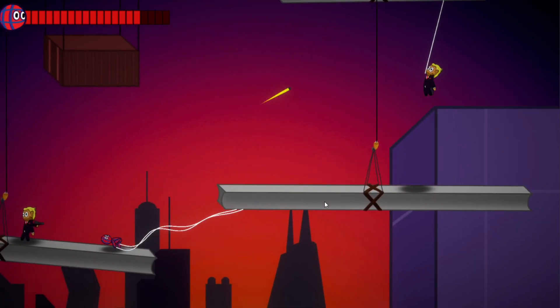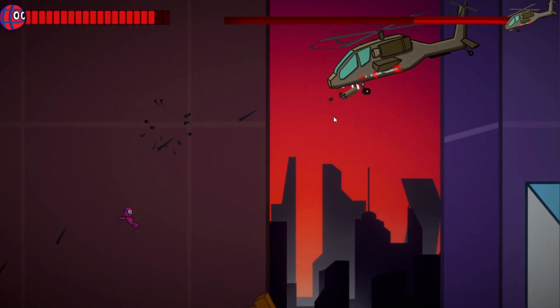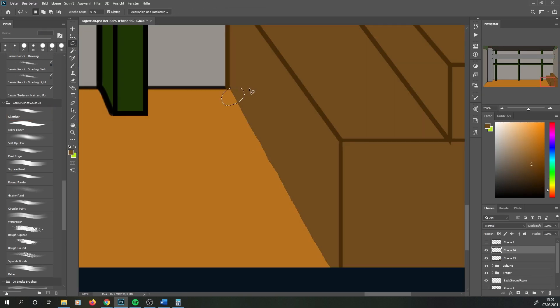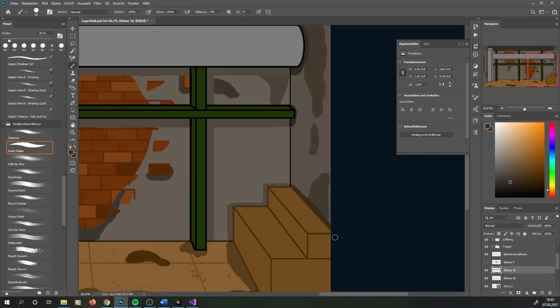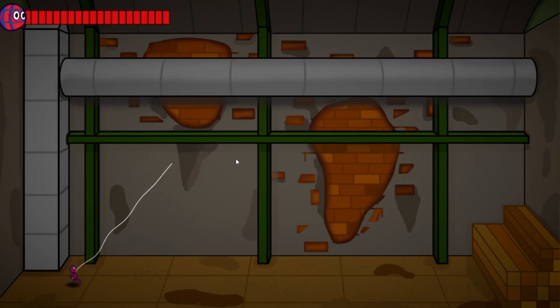Now let's get to the boss battle. I wanted it to be completely different to the helicopter battle, so it should not take place on the rooftops. I started by drawing a storage hall as the battlefield. That somewhat looks like an old storage hall — I know, it's not great, but I'm not an artist, so that's the best I'm able to achieve.